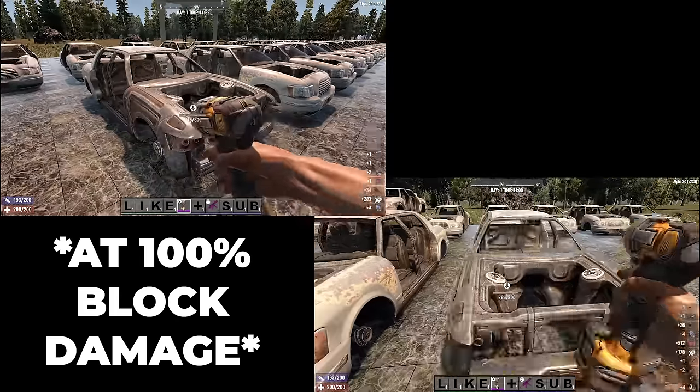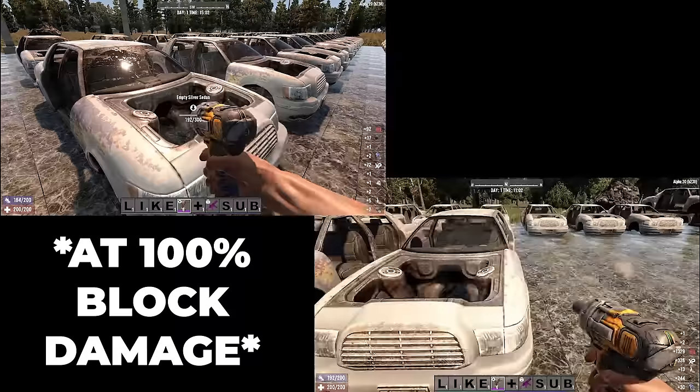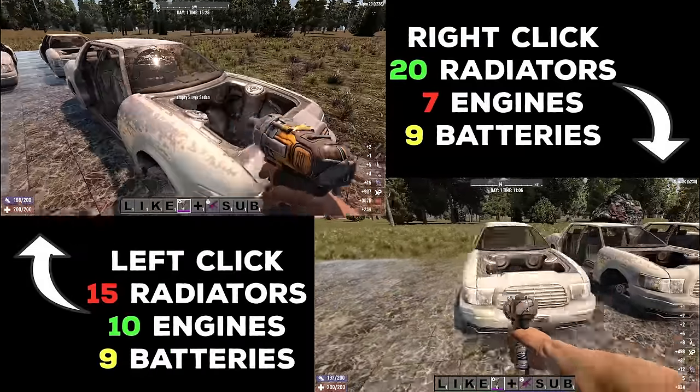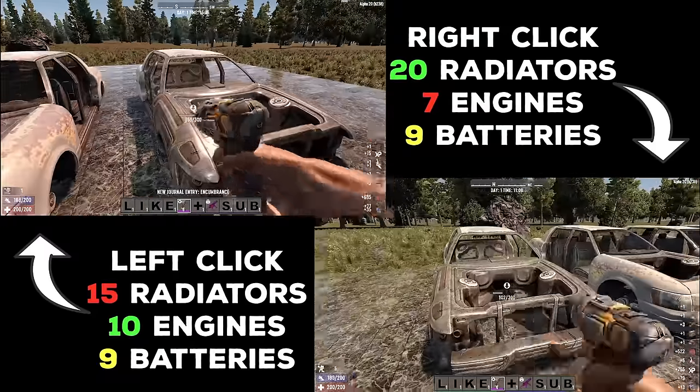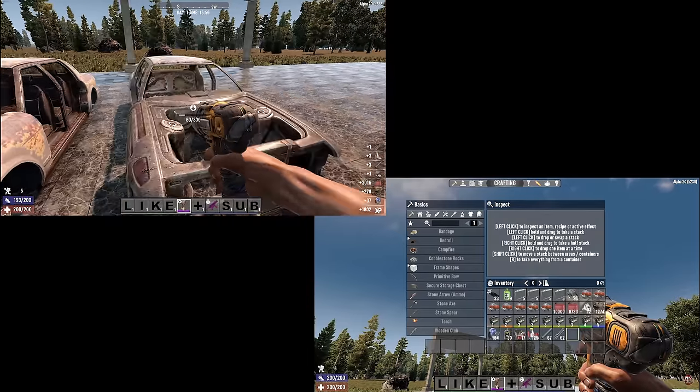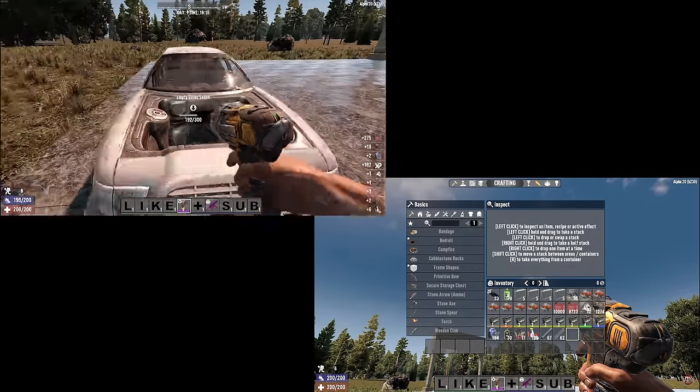I dismantled 32 cars using the left click and 32 cars using the right click. There's a little bit of variability due to RNG, but overall these results indicate that there is no disadvantage to resource gain by using the power attack. Power attacks cost more stamina but do significantly more damage, so harvest like a pro and use the power attack.